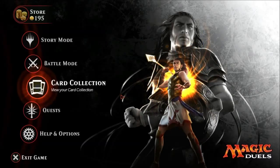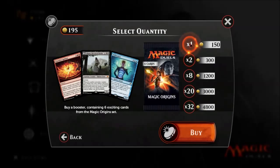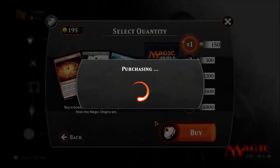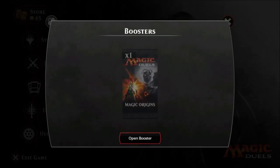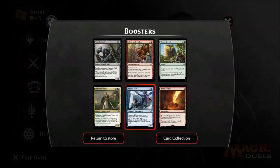Hello everyone and welcome back to Magic Duels. Let's get ourselves going here. We got Nantoko Husk — Sacrifice Creature, he gets plus two, plus two until end of turn. Infectious Bloodlust: the enchanted creature gets plus two, plus one, has haste, has to attack every turn if able. When the enchanted creature dies, search the library to replace it, basically. Titanic Growth — we know how that works.